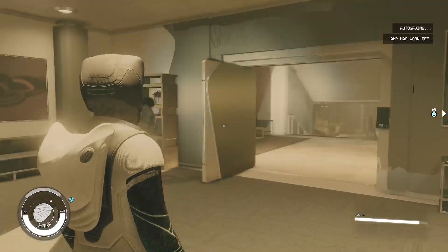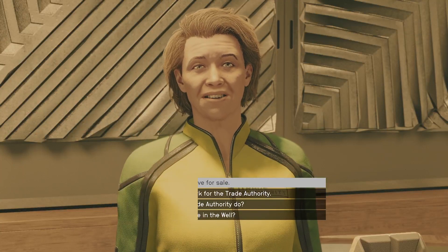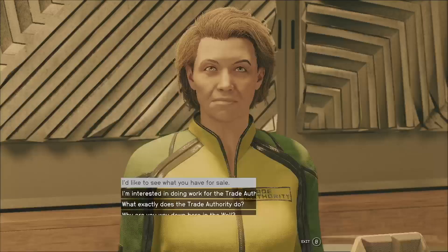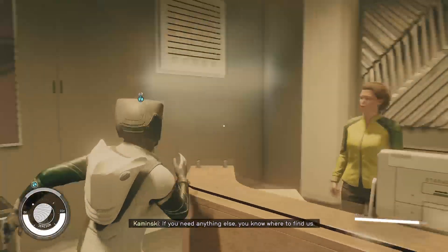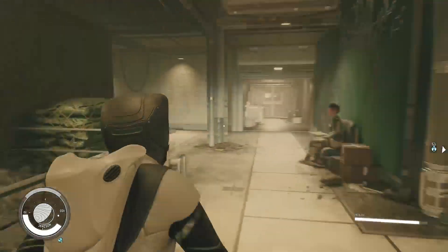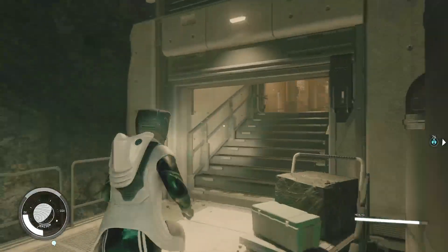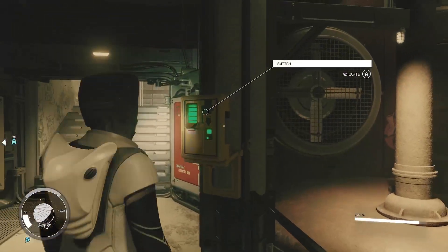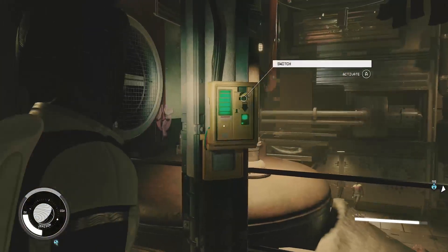And then after you get up, you go over here and just check her inventory. You can see her credits are back. So you only have to wait 24 hours, you don't have to go anywhere else. And then you just head over here, take a left, and then you just want to go up these stairs. And then you just want to close this door, and then just do the same thing again.